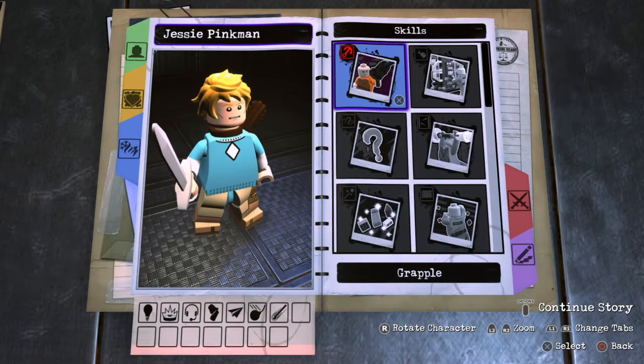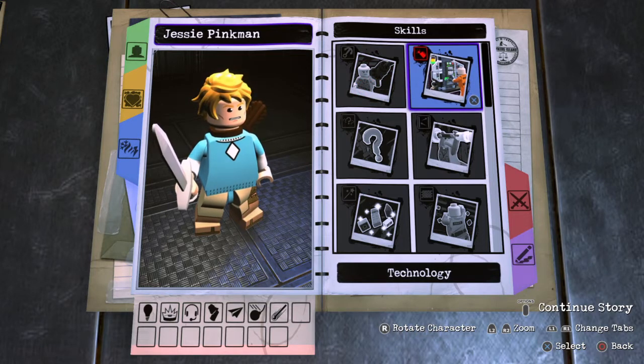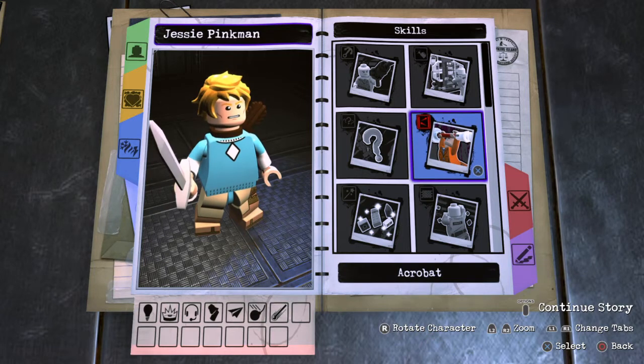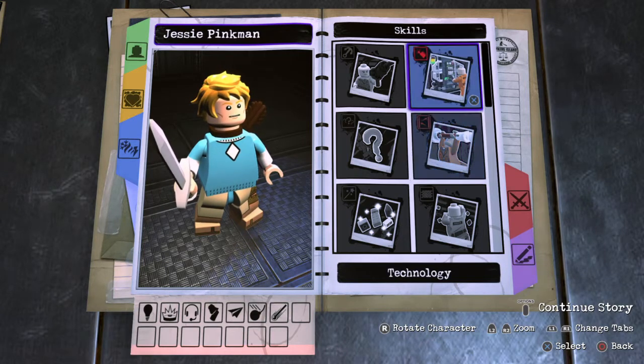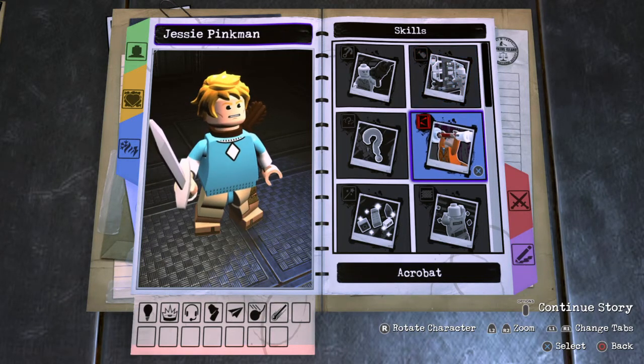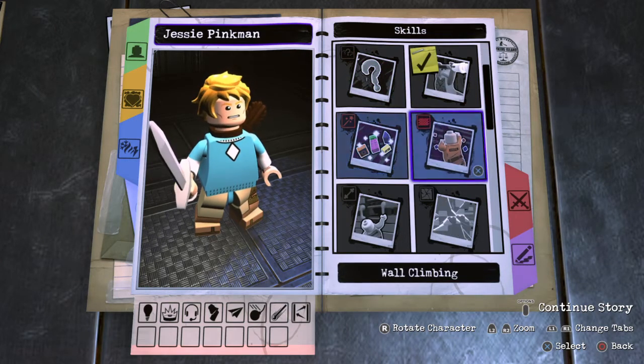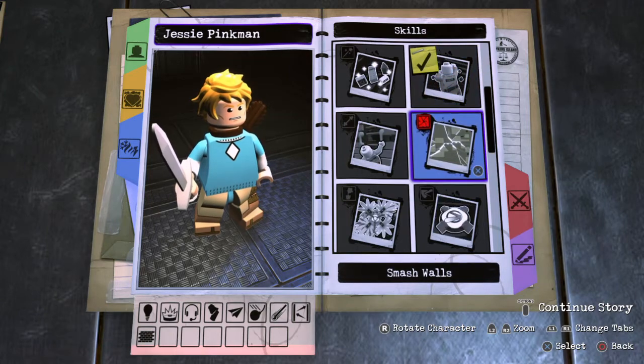Skills — no grapple, no technology, because he uses the tablet thing but that's not like computers and stuff, you know. I'd say acrobat. Wall climbing — definitely, you can climb on anything in that game.